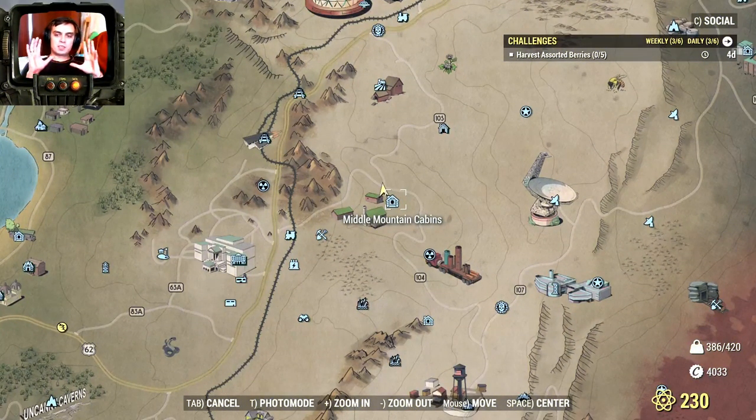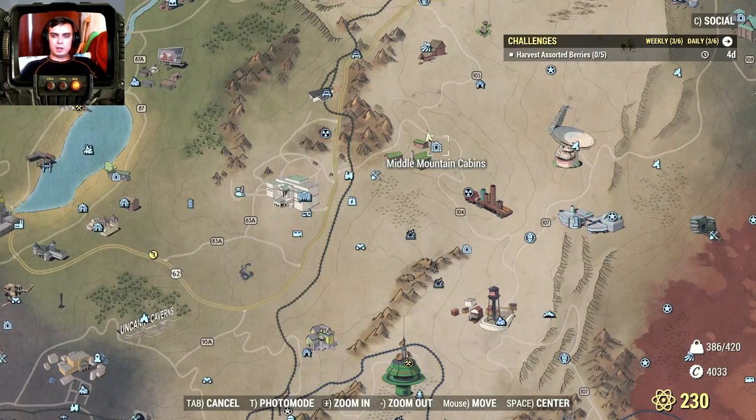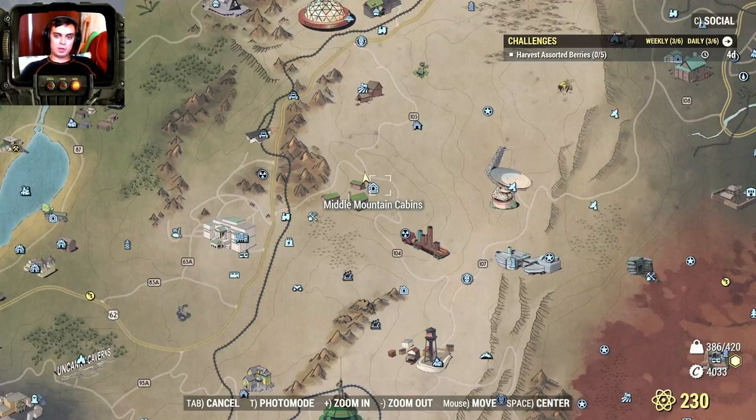Our next location is Middle Mountain Cabins — this is also not 100% guaranteed to find Yagwai bears. In this case you can find three Yagwai bears or three scorpions. This is where I usually do my daily challenges if I'm asked to kill scorpions in that section. I also usually make a stop by at White Springs, kill all the ghouls, and there's also a chance you can encounter Snallygasters, Yagwai bears and so on. Plus you can get a lot of legendaries there from ghouls. Everybody knows White Springs by now — if you're new, you'll definitely find out what White Springs is.